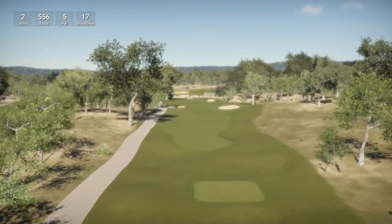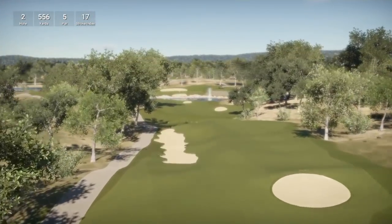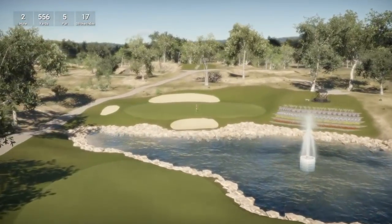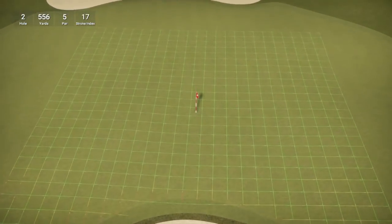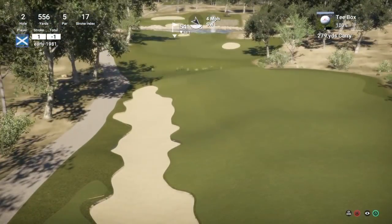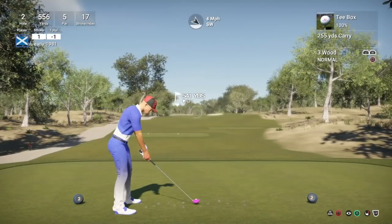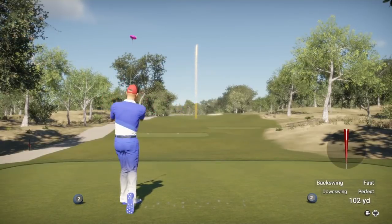Hole two is a par five playing 556 yards, stroke index 17. There's a beautiful water feature and lake there — this is a really nice looking course. Really nice flower bed to the right hand side as well, really colorful. The fairway is slightly uphill so I'm going to opt to hit the three wood here, just in case we get an awkward bounce off this fairway — trying to eliminate the bunker.